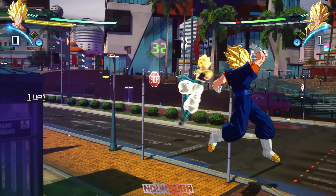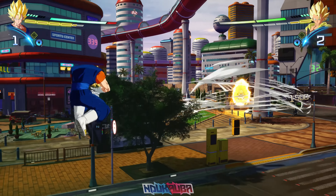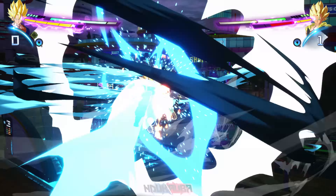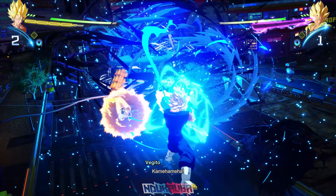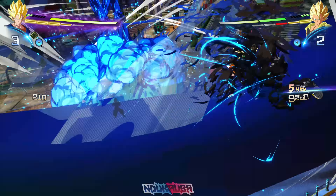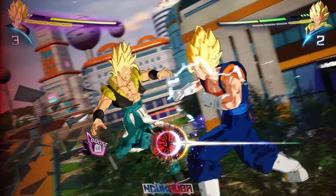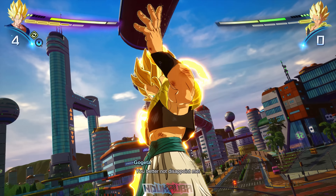One thing I noticed with Vegito apart from his combos being really good: Final Kamehameha is no longer his ultimate attack — it's now a super, which is crazy. His old super attack is now his ultimate: Beam Sword Slash is now his ult. I throw out the super attack version of Final Kamehameha but Gogeta got out of the way, then he threw out Super Kamehameha and I got hit.